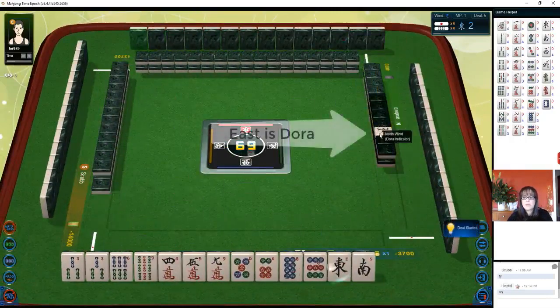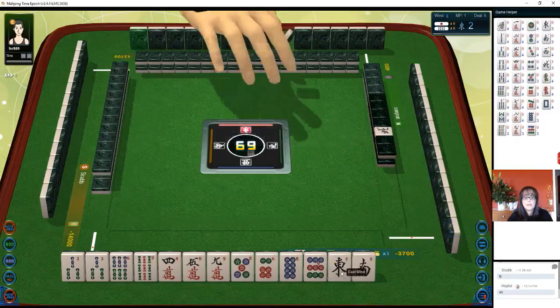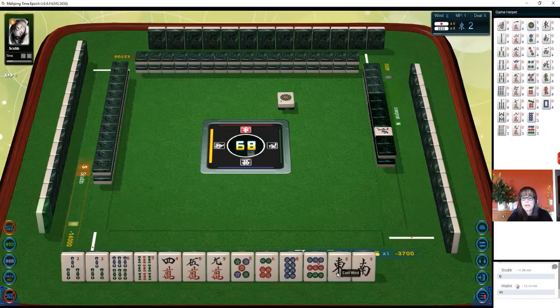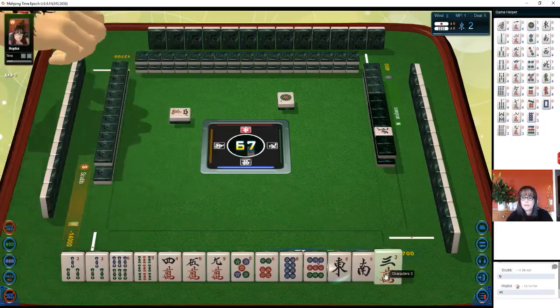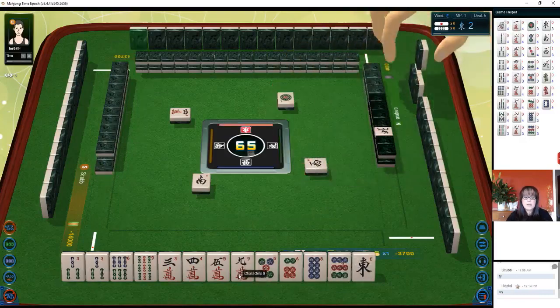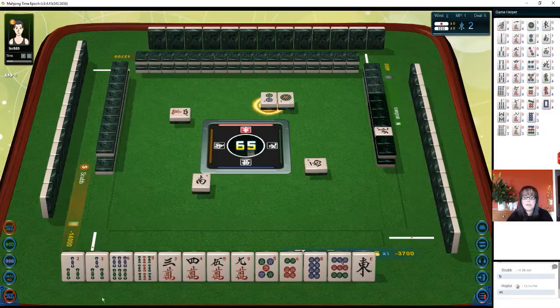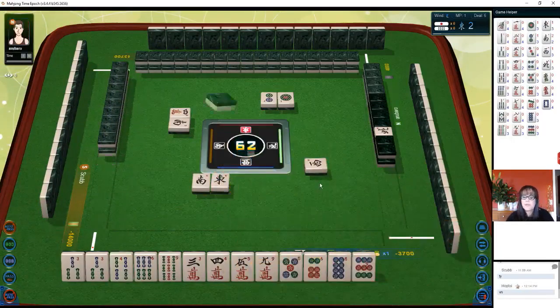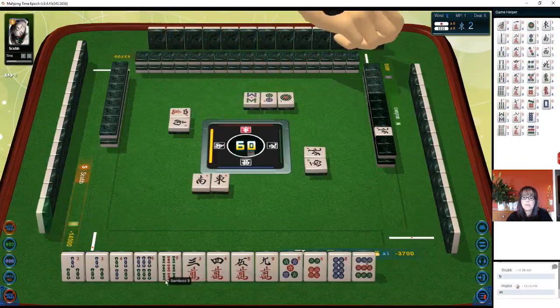All right, we have two honors. East is dora right here. We have a pair of three, six-nine, four-five, nine, five-six, eight-nine. It is the east round, so east has value. Four characters — I'm kind of thinking we might need to play with pinfu and sacrifice dora, because we have all these number tiles. West wind. The nine crack is isolated, the six-nine bam are isolated, but we do have pair threes, three-four-five potential chi. Let's sacrifice dora and maybe play tanyo. North wind — we have a potential chi with eight-nine bam. Let's just see how this goes.